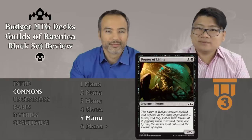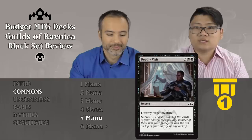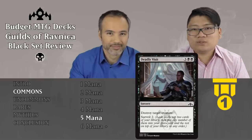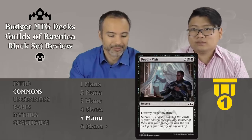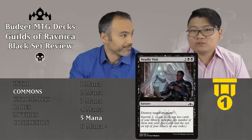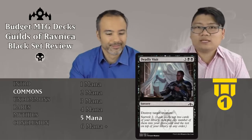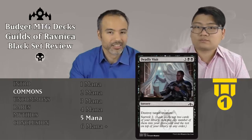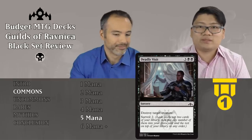The last common is Deadly Visit for three and two black — a sorcery that destroys target creature, which is already good enough. But additionally you also get surveil 2. Tier 1, unconditional removal. These are the cards you're looking for. If I see this, I'm thinking maybe I should play black because removal is so important in limited. This is just as unconditional as it gets, and there's upside. Amazing.